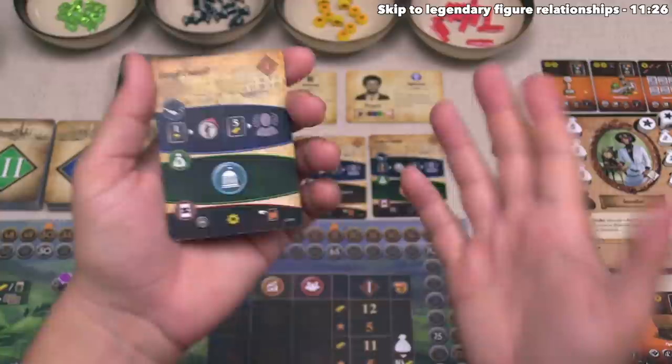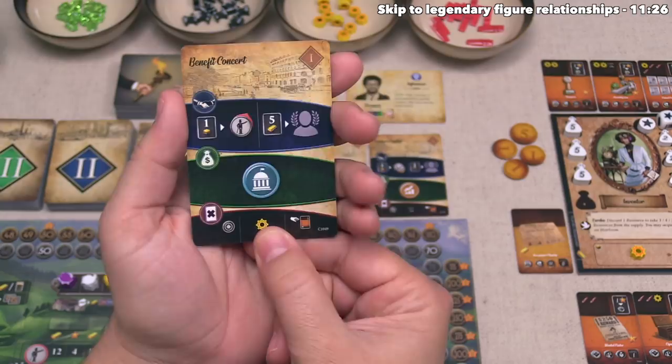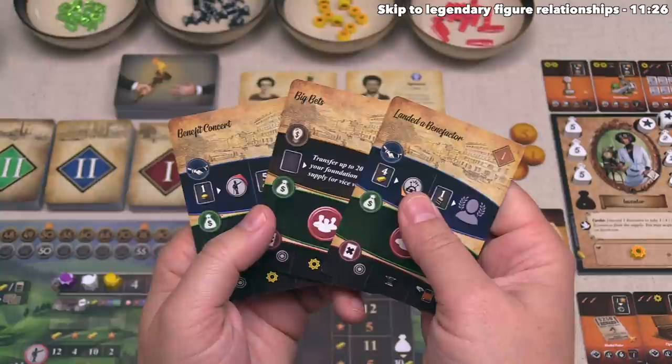We now have to perform one of the five different action options listed on this card. On every single card in the game, in the lower right is a buy an heirloom action, in the lower left is an explore action, and in the middle you can simply take one of the indicated resource. If we look at the other cards in our hand, the resource can vary, but the effects in the left and right are always the same. For this turn, we are going to do a top action, which is called making a relationship, so let's look at the top of this card in more detail.